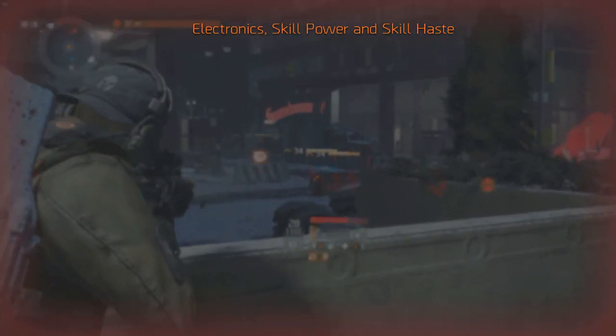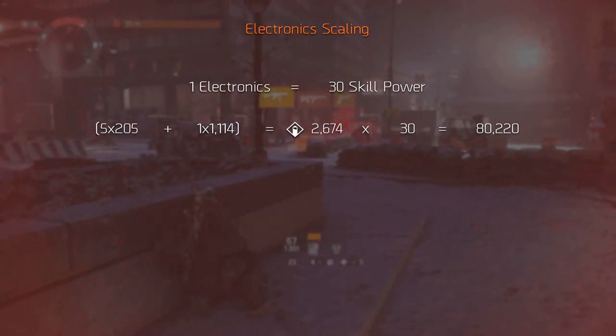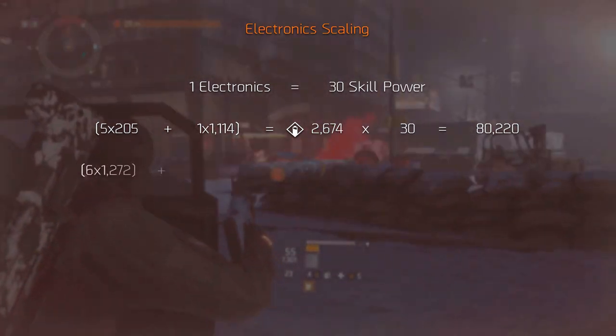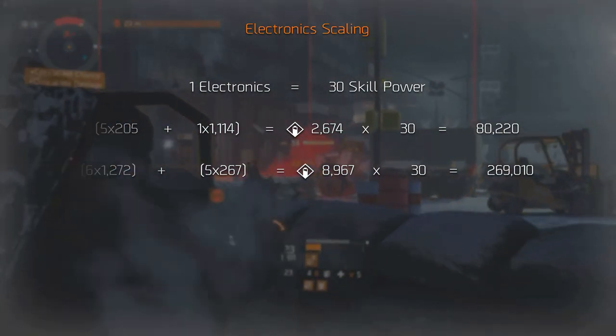Let's start off with some basic information on skill power. Every electronic point is equivalent to 30 points of skill power. When calculating correctly, the minimum electronics cap is 2,674, assuming you're level 30 and playing on world tier 5. Of course this translates to just over 80,000 skill power. There are multiple sources of skill power.